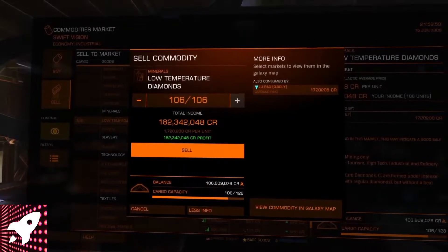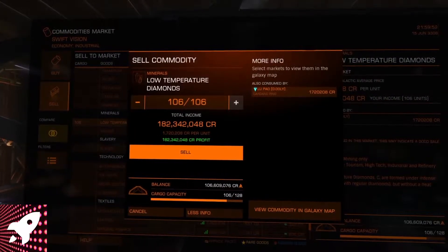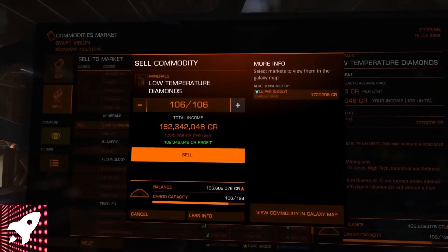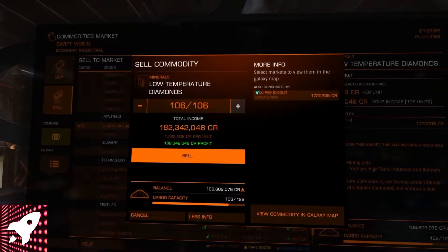Hello space travelers. In this video I'm going to show you how to make 182 million credits in about an hour in a Python mining low-temperature diamonds.